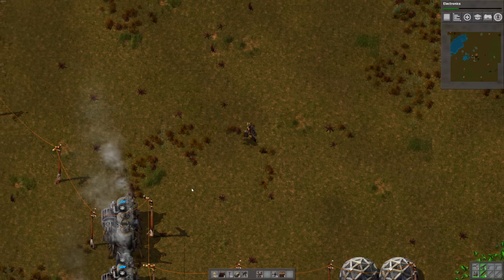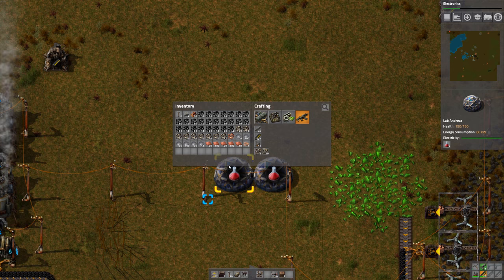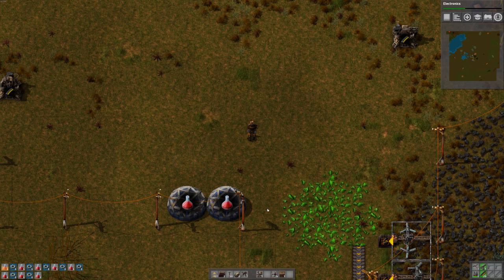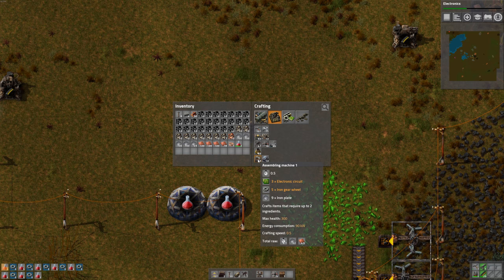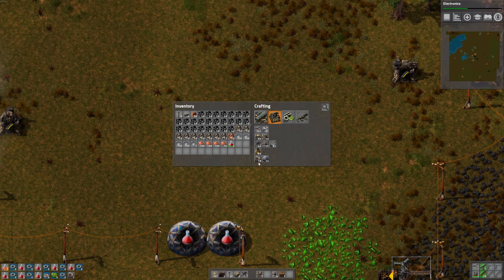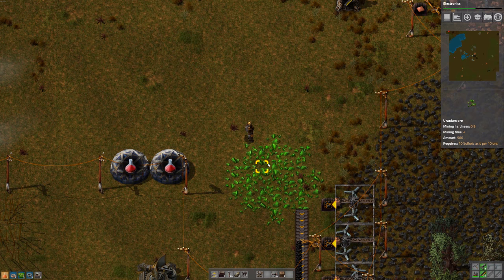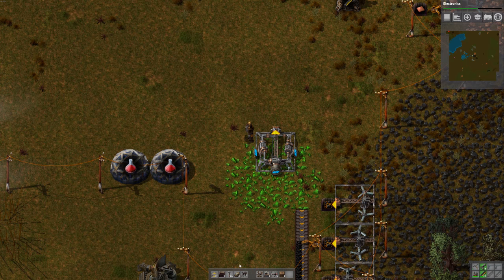Let's put a turret here to defend our power plant, and also queue up some of those red beakers. So what can we build with automation? Assembling machine - let's try to build one of those. I wonder if I should be mining some uranium while I'm here - might as well. No idea what it does, but we'll eventually need it and it'll be ready when we have it.